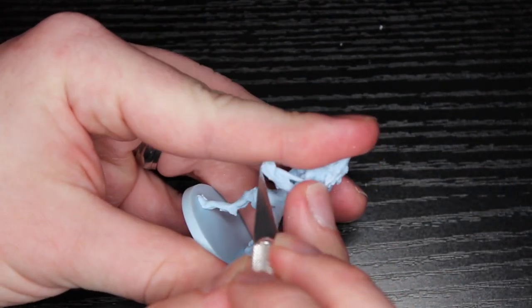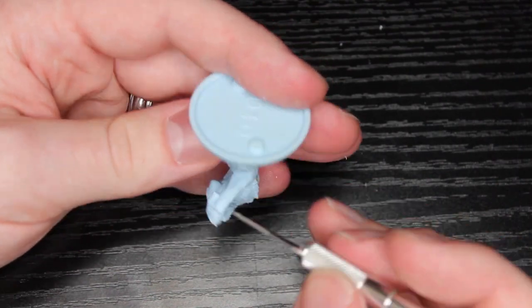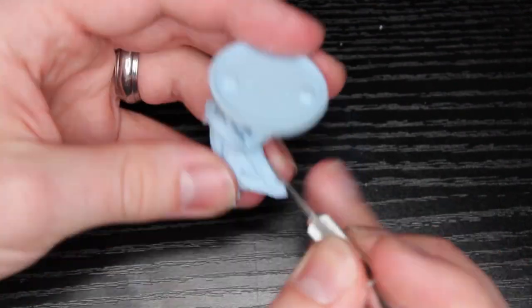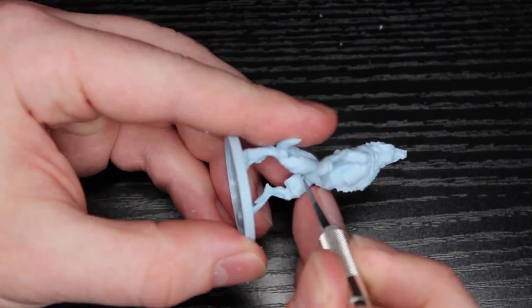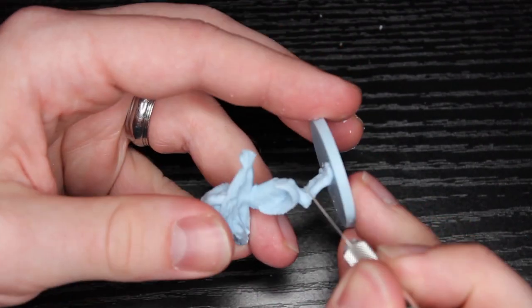I've noticed that a lot of the miniatures seem rather sculpted in their design - how their texture is, how their general aesthetic looks kind of sculpted. So you don't have to be super worried about creating it super smooth like Stuffed Fables, for instance, where everything was perfectly round. This is not the case at all - these are very organic in that sense.